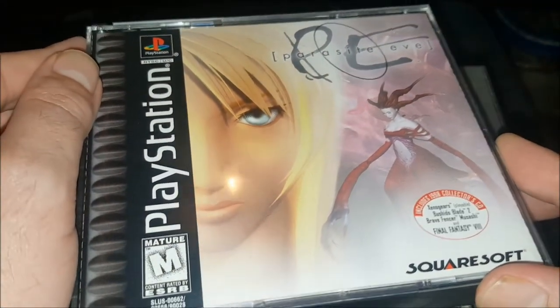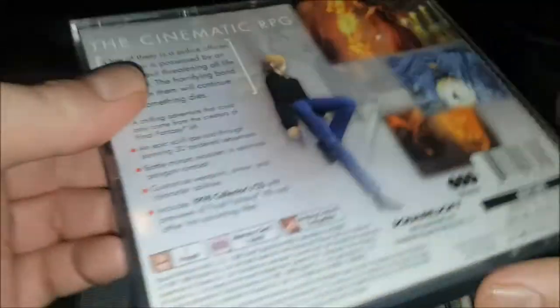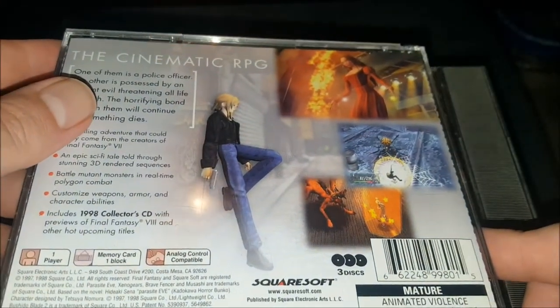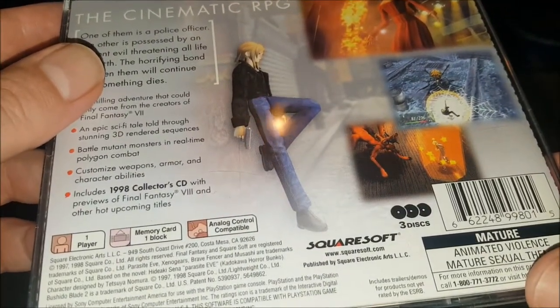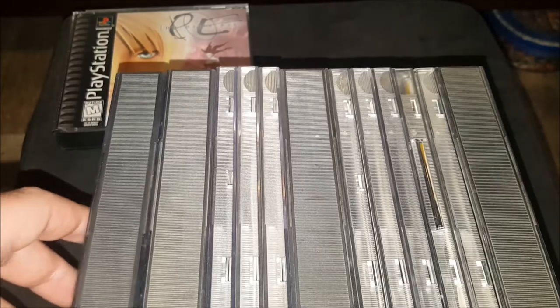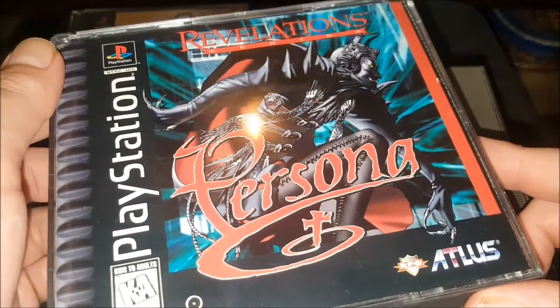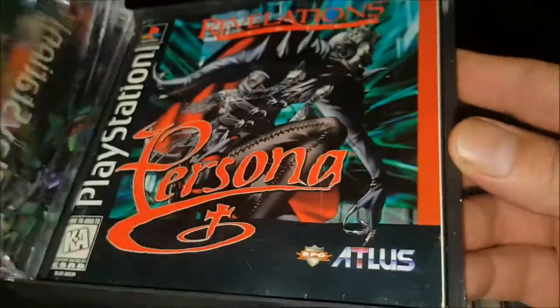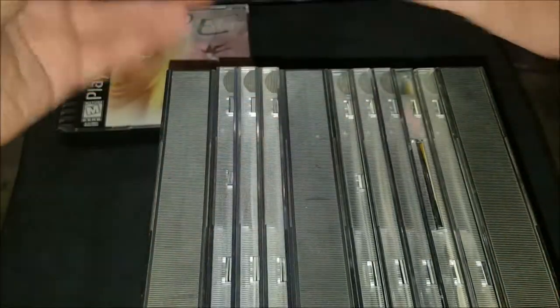Revelations Persona — the very first Persona game. Hard to get, complete in box. I got this one with the next game, Persona 2, for 80 bucks on Amazon together, which was a great deal a long time ago. Persona 2 doesn't have a manual and has some wrinkling from water damage, but I don't care — I love the original Persona and I'm not playing Persona 2 until I beat the original.